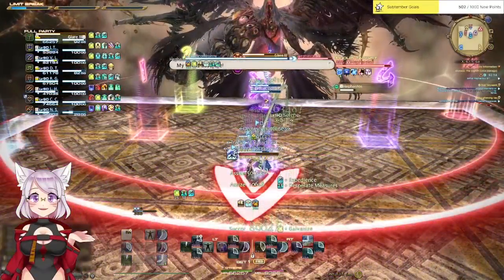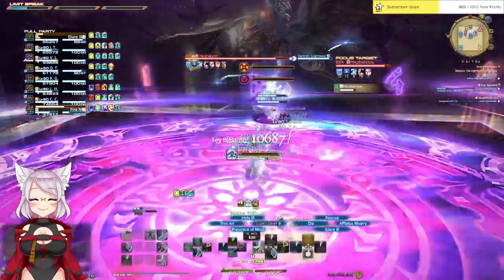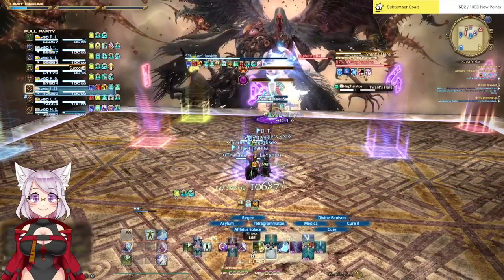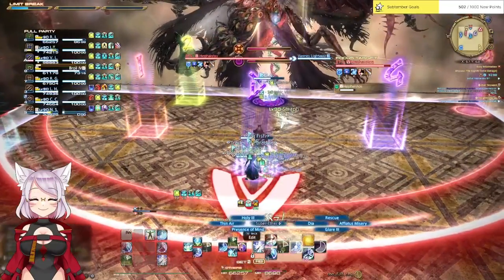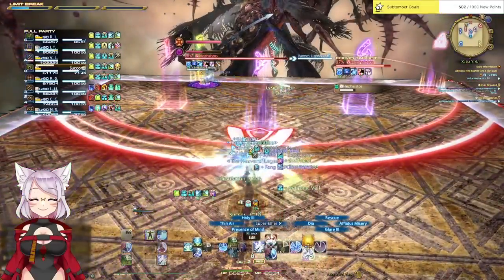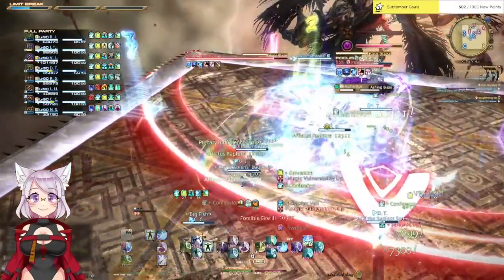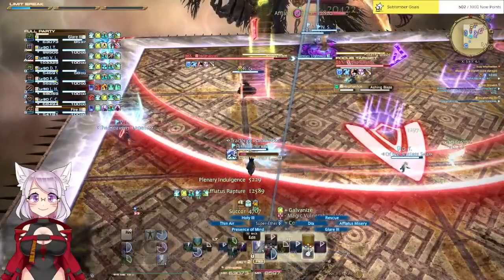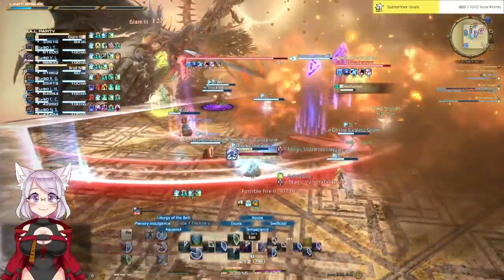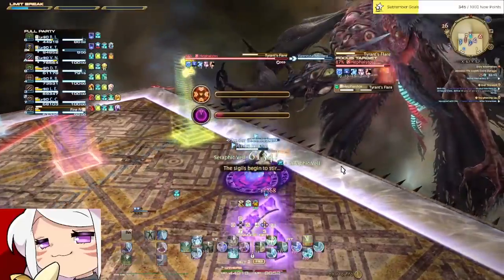As the boss begins to cast Twist Nature, you should see a stack and a spread marker with an empty progress bar appear above one of the two players' heads. Following this, a Tyrant's Flare cast will begin and one of the progress bars will start filling. These progress bars dictate the order in which mechanics resolve — so if stack starts filling first, it will be stack then spread, and vice versa. When the Tyrant's Flare cast ends, puddles will drop under each player. If it is stack first, the party should move backwards to the edge of the boss hitbox. If it is spread first, players should spread, avoiding the north edge of the arena. The two debuffed players can just dodge left or right and then move back into position.